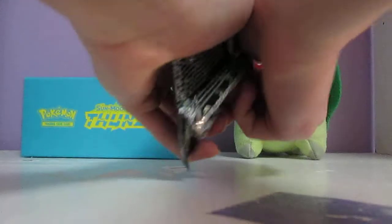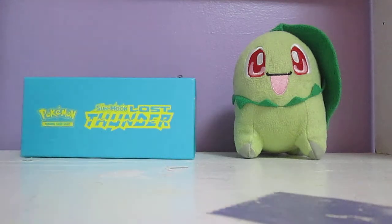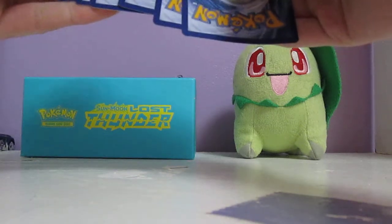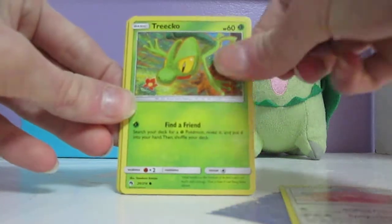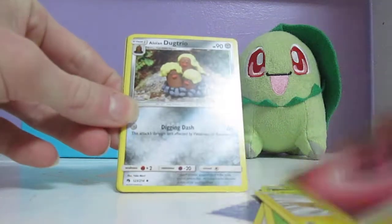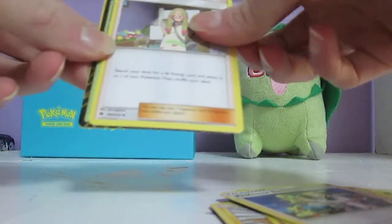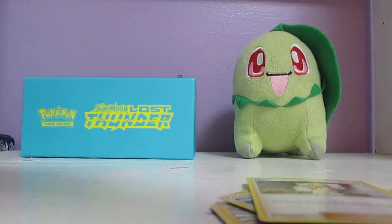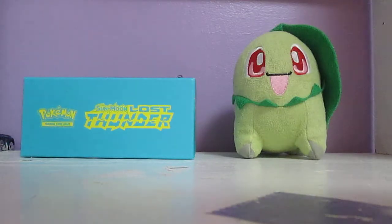Second to last pack now. Come on, let's get an Ultra, that'd be nice. This pack starts off with a Chansey, Tricol, Scyther, Stunfisk, Fairy Energy, Lowland Dugtrio, Professor Elm's Lecture — there's Chikorita! He's so cute, I really want the full art version of that. Mina, Heat Factory Prism Star — I don't know if I have that one — and Victini. That's 3 Prism Stars in this opening. 3 Prism Stars, 1 GX, come on, here we go. Let's end off on a good note, please and thank you.